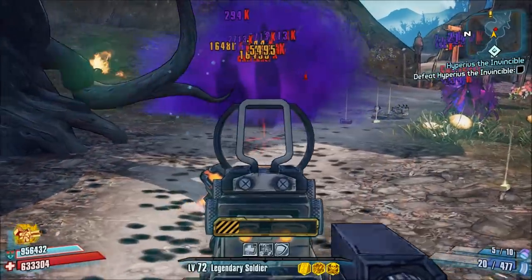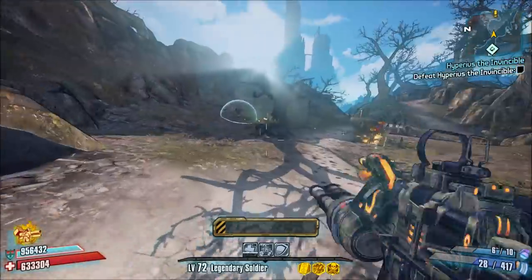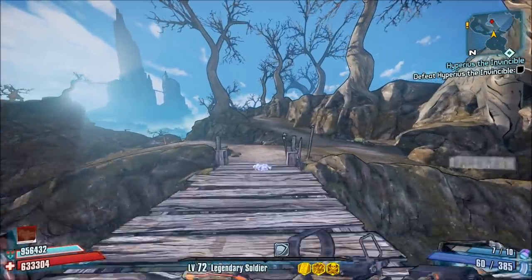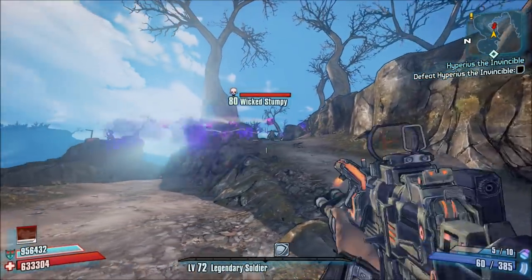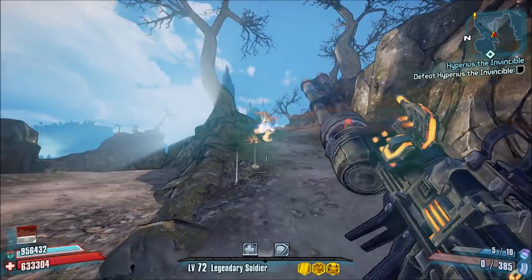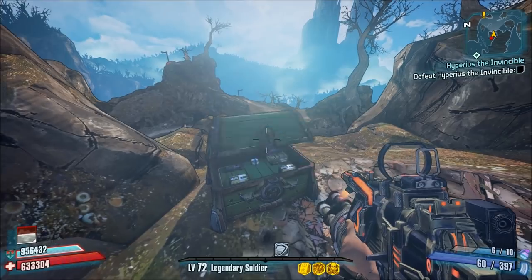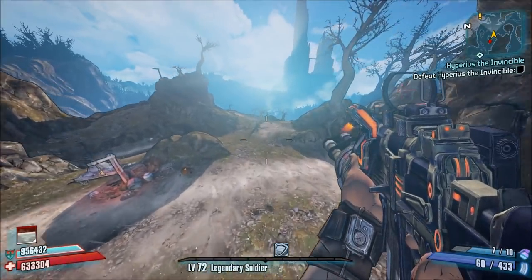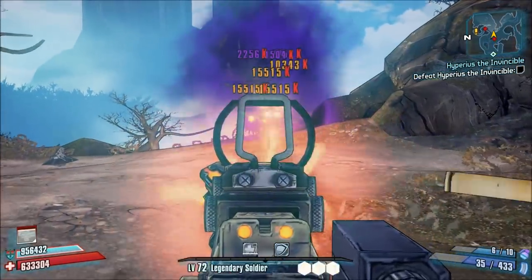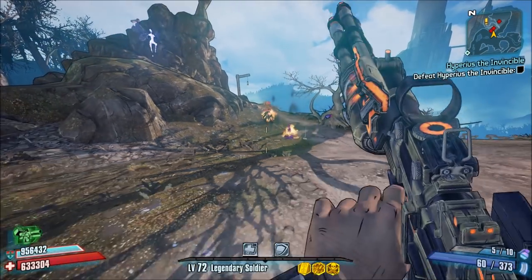On the flip side, the Lead Storm splits into three projectiles instead of the Hail's two. Like all other weapons with unlisted projectiles, the Lead Storm gets boosted by the Bee shield, so you'll find this weapon is especially effective when using a fully charged Bee, provided you can get the distancing right to where the projectiles split. Overall, this is a really solid assault rifle and definitely one of Borderlands 2's best minigun assault rifles. If you want it, you're going to have to kill Verucidus for it — but if you can pull it off, you'll have a really nice assault rifle for regular mobbing and for fighting raid bosses.